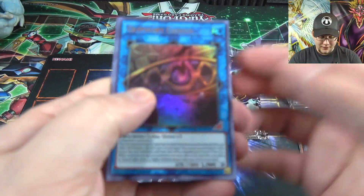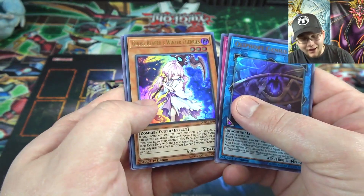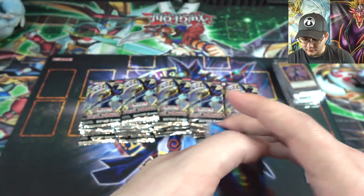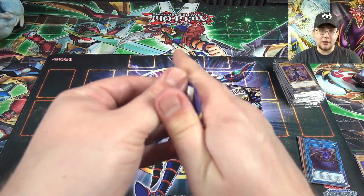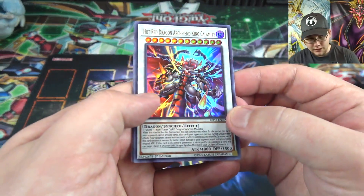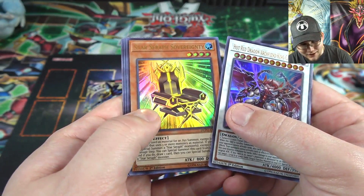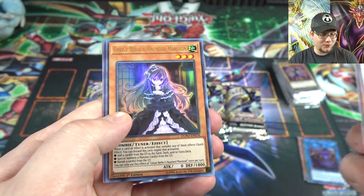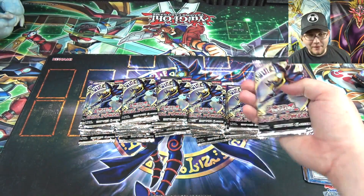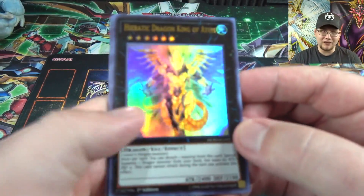Clavkiys Genius — I'm happy about that one. A Tactical Exchanger, and Ghost Reaper & Winter Cherries — another hand trap. Mark of the Rose and then Harpy Dancer. I wish the Harpy link monster was in this set — it's not unfortunately. There are some good reprints for them though. Harpy Dancer definitely needed a reprint. Hot Red Dragon King Calamity, Star Seraph Sovereignty, Ghost Spell and Haunted Mansion — that gives me two of those now. Galaxy Soldier and Backup Supervisor — that's the main hand trap I want, probably the most expensive one in this set.